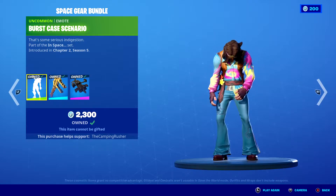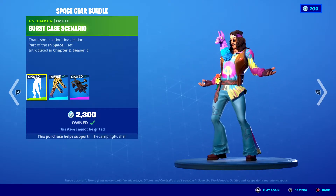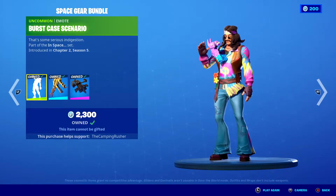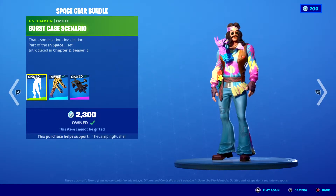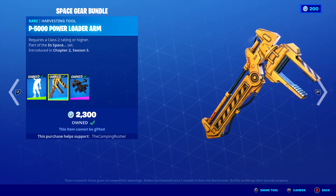The Space Gear bundle, which includes Burst Case Scenario and the P5000 Power Loader arm.